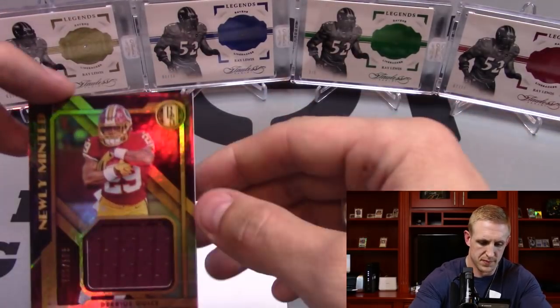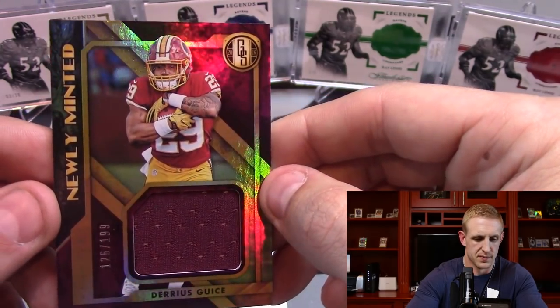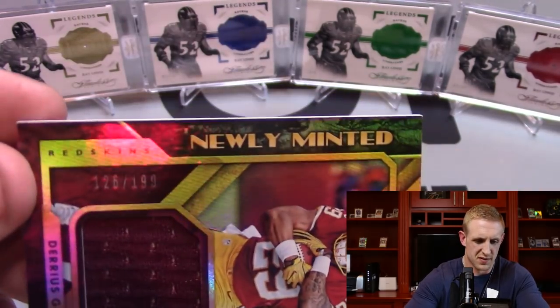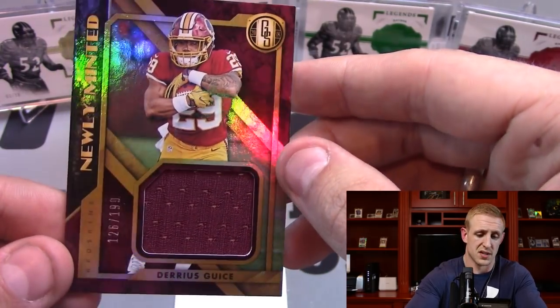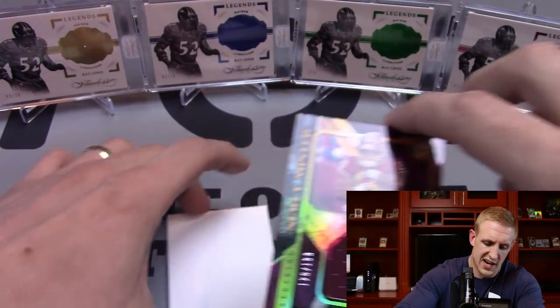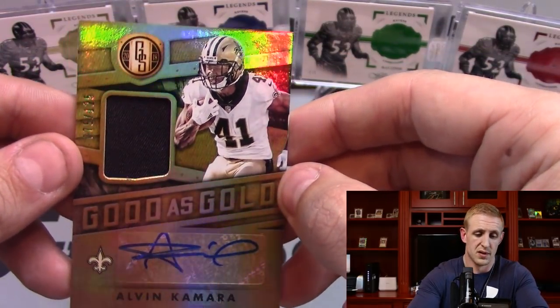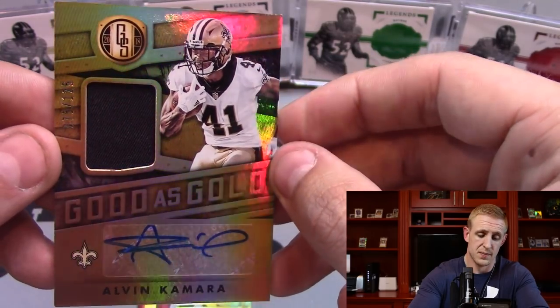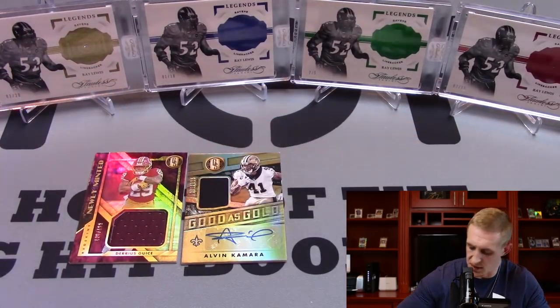And the final hit — Darius Geis for the Skins, to 199. You know, that wasn't a bad box at all. Darius Geis, my vet auto. Alvin Kamara — he's a stud. I'm happy with that card. That's a nasty looking card there.